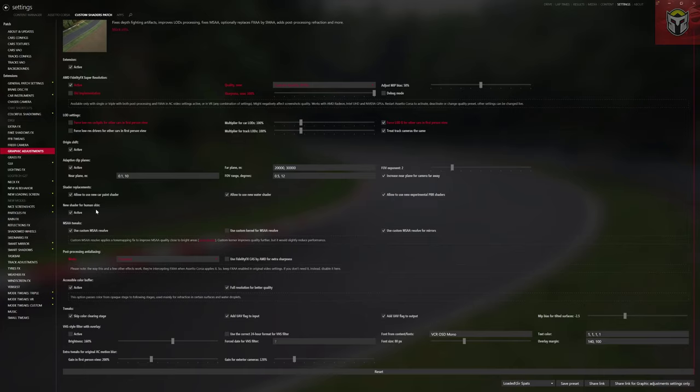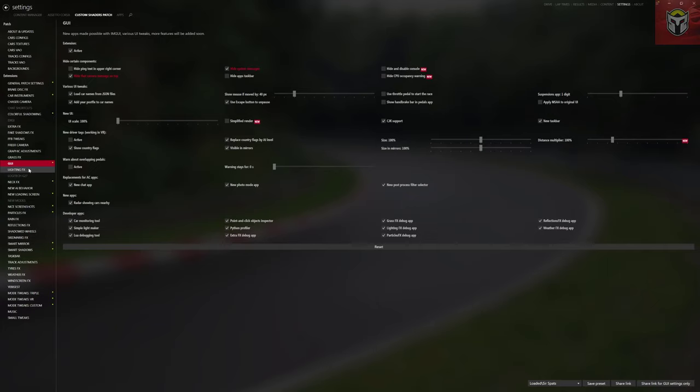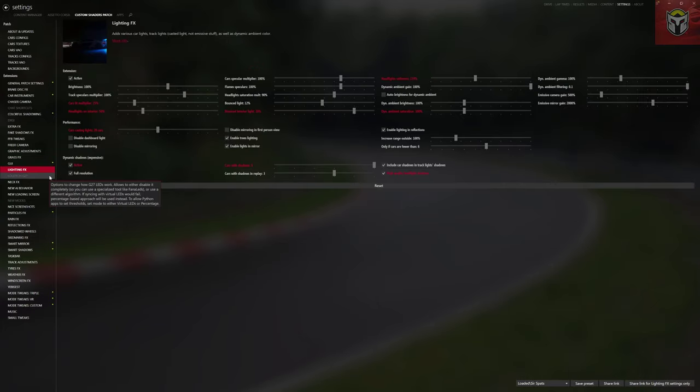The new shader for human skin that came out a few months ago is pretty cool too. Post-Processing Anti-Aliasing I've got switched off here — I'm running that through my video settings, which I'll cover later. Grass Effects I've got active on Very High quality; I don't see much impact on my rig, but if you're trying to squeeze every last frame, it may be worth dropping that to Low.